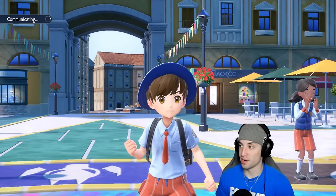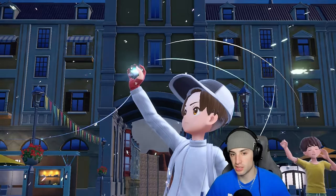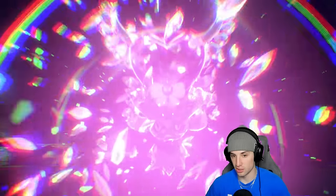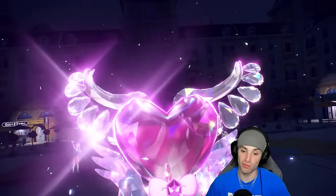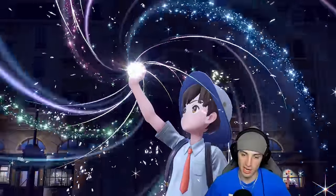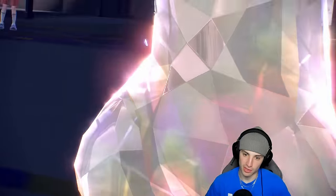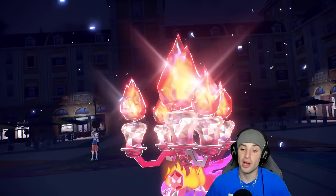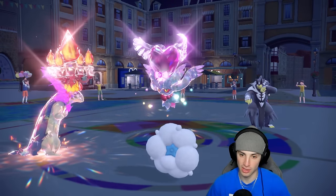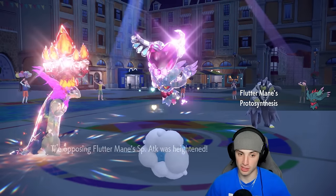Going right into Eruption looking to do big-time damage. It might not kill Urshifu but it should KO Fluttermane and deal big damage on Urshifu. The Sunny Day will also negate some damage from Urshifu's Water moves. Fluttermane's also going to Terastallize — straight Berry. This eruption could be real big for us. Maybe I probably shouldn't have gone for Eruption if they're outspeeding me, which they most likely are. Should have popped Tailwind first, but we're going for the high risk, high reward play here.